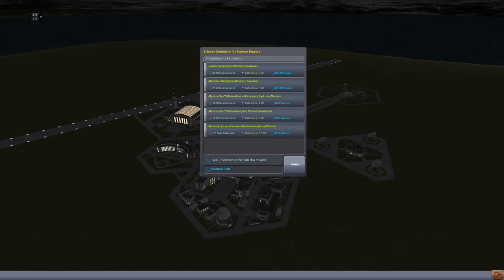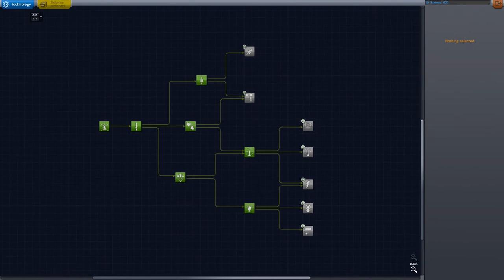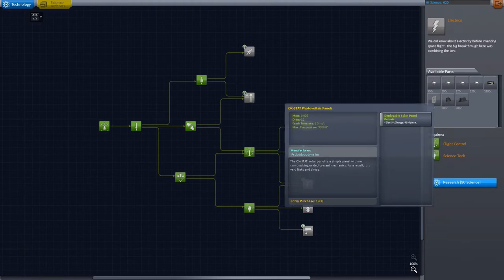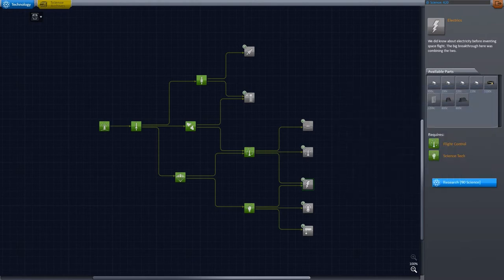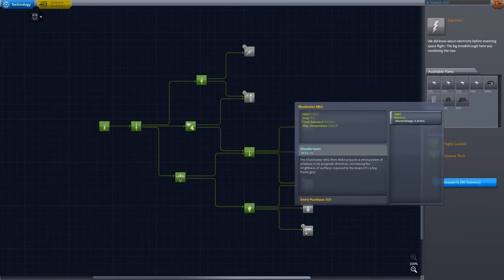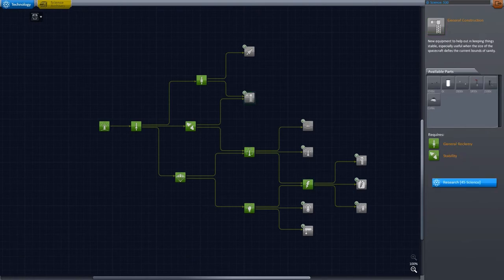The landing site just says 'lowlands' or 'surface' — I'm not sure what biome it counted us for when we landed and took the surface sample. Anyway, we have so much science. First off, I really need solar panels, so let's research that. You can also get the inline battery bank instead of the radial attachment-point battery banks, plus some lights — that'd be nice for the aircraft and the lander. I like to try to get everything in one column before moving on to higher-tier nodes, but the solar panels are really important so I'll get that first.